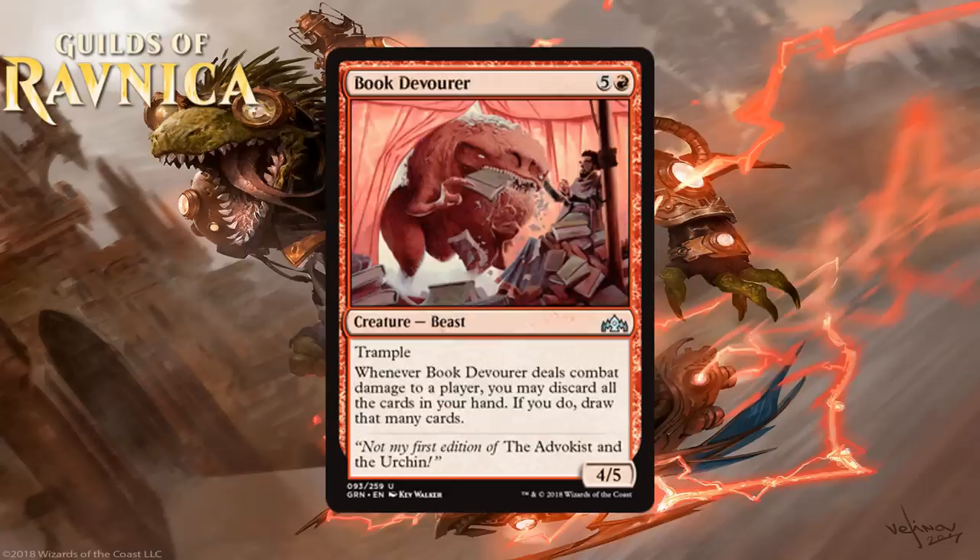Next we have Book Devourer, which for 5 generic and a red is a 4-5 Beast at uncommon. It has Trample, and whenever it deals combat damage to a player, you may discard all the cards in your hand — if you do, draw that many cards. A 6-mana 4-5 with Trample is not very good. The discard-and-redraw effect is nice, especially late in the game with lands sitting in your hand, though the chances of that happening are a little low in a format that already has Jumpstart in the same color. I think this card is fine but not much else — you don't take it early and you cut it pretty regularly, so it's a C-.